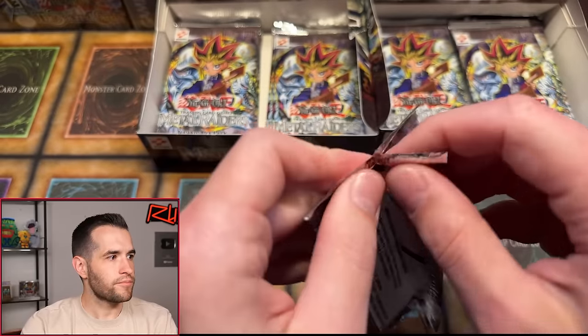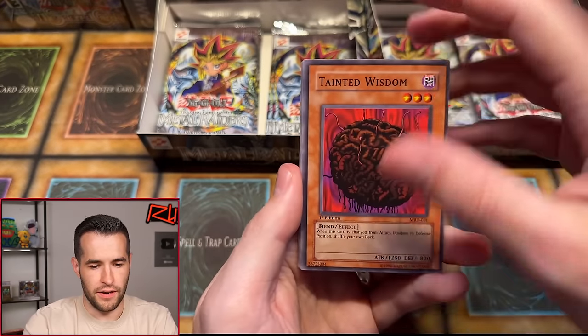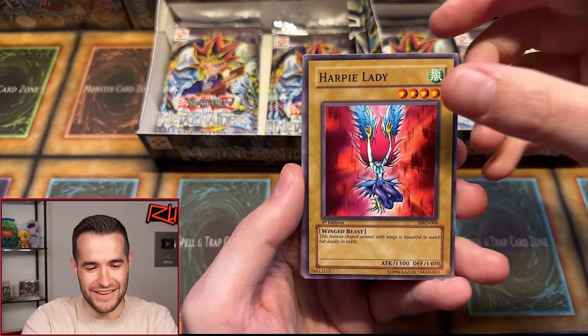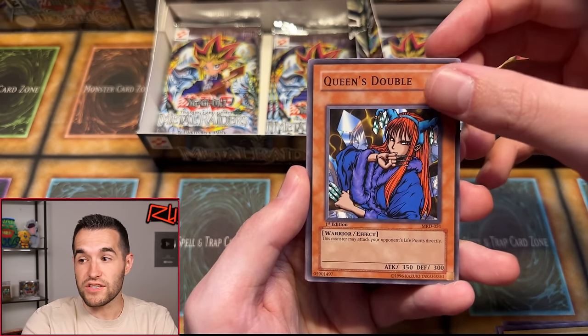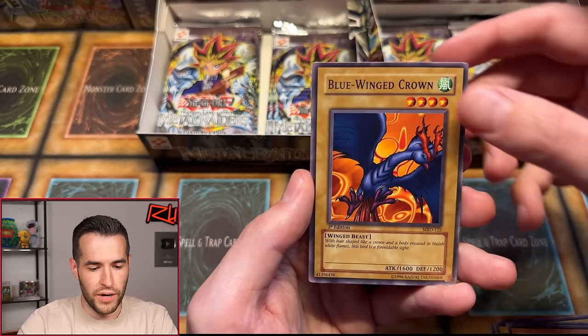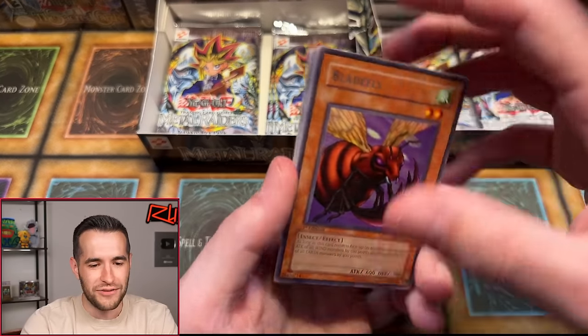First edition, here we go — there are a lot of number two picks so far. Tainted Wisdom, Harpy Lady — yes, huge common, already massive, PSA 10 — Yadakaru, Destroyer Golem, Queen's Double — apparently a short print. Lady de Fe, Steel Scorpion, Blue Winged Crown. And Blade Fly again. Is that two in a row? Right after I said that — did I jinx it? No more Blade Fly, I don't want to see you.